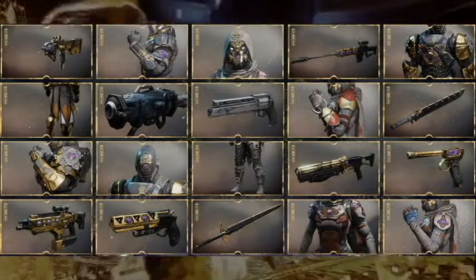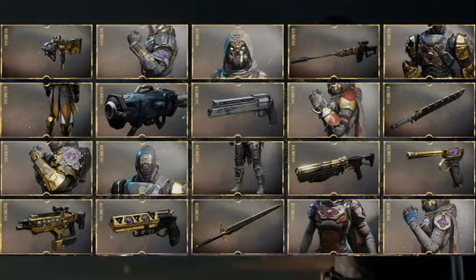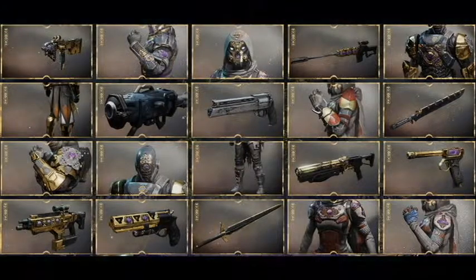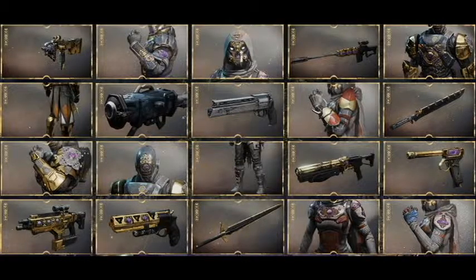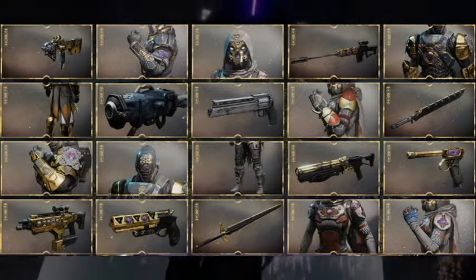Back to that middle hand cannon — I have a feeling it's exotic because the two weapons and armor shown next to it are Truth and Khepri's Sting, two confirmed returning exotics. So I have a feeling this one is probably going to be exotic too. I don't know what it could be; I don't think it's Rose but it could very well be. It has a very similar barrel slant to the Thorn, so we'll just have to find out.